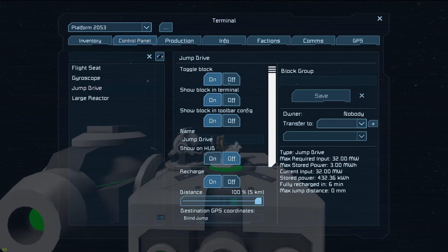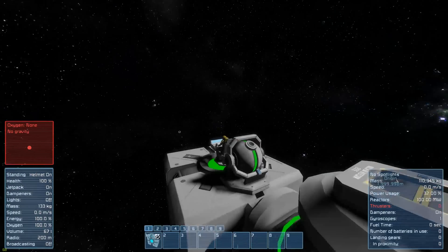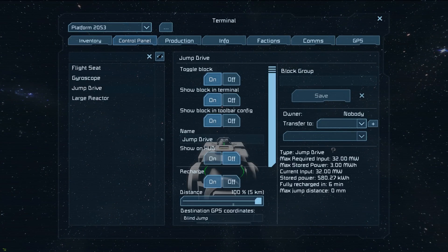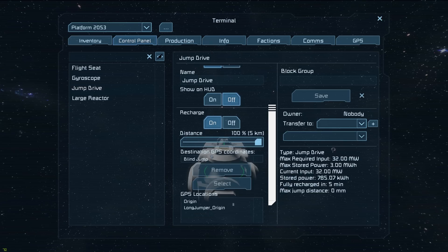On the left, we've got the bog-standard stuff: toggling power, showing thermal, show blocking control stuff, its name, HUD, and then recharge on and off just like a battery. Then here comes the actual new stuff: the distance. You can see — let's aim this ship back at origin — I can change this distance. Right now it's set to jump five kilometers, but it's not showing correctly because it's recharging and not updating. Once it's recharged, it'll actually be able to set how far we jump. Below that, we have blind jump, which basically means it'll jump however far you've set your distance in whatever direction you are currently facing.